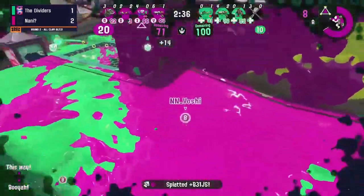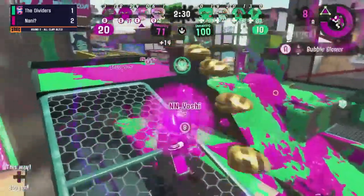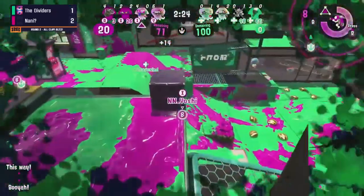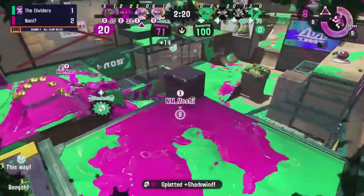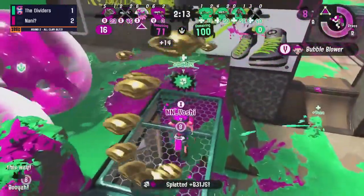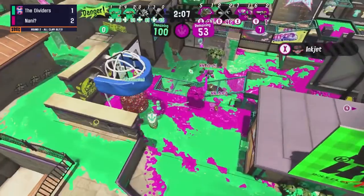That seems to be the operation of choice so far. I don't necessarily think it's a bad thing having a Baller on a charger — it means they'll have a safe means of building up that Baller in case they want to push. But right here, more bubbles coming in and it seems like the Dividers constantly have to deal with the bubble pressure — that seems to be the name of the game.